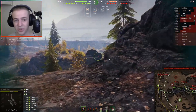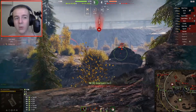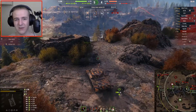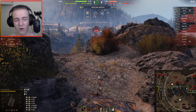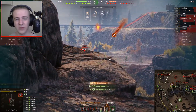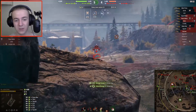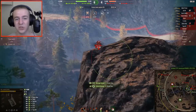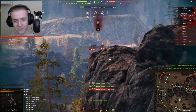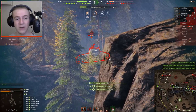The armor on this tank is not really the best — it's similar to the Cromwell's and won't bounce much. Maybe some tier 5 shells when you're using that 12 degrees of gun depression, or if you get lucky and they hit your mantlet, but most of the time you shouldn't rely on bouncing. That said, Phil does get lucky and bounces a shot off the T25 over there.